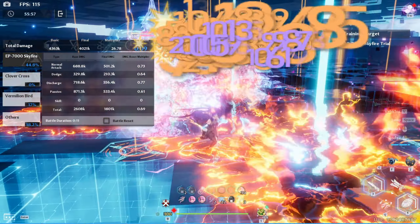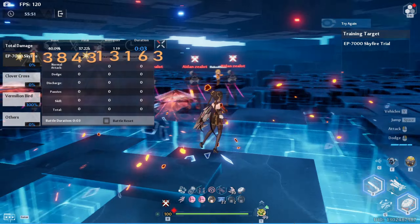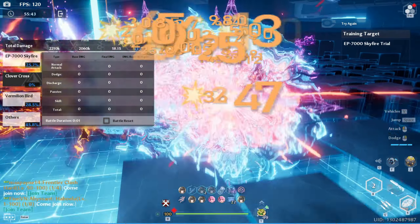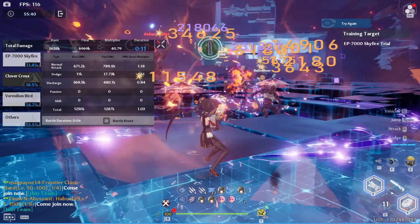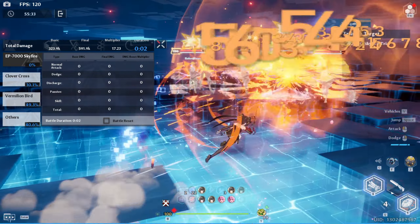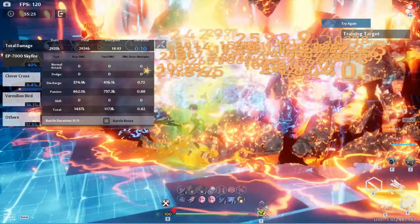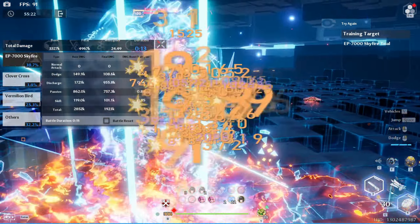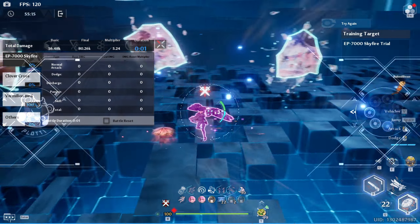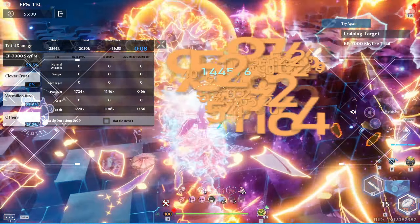Is she a DPS? I mean, she feels very on-field. It's like a mixture of Annabella. So I think immediately, if you like Annabella gameplay like I do, I'd say this is probably a must. But then what team? I would almost say a team like this — maybe swap in Lequa instead of Annabella. It's actually still really good, though. I said it had a Cobalt in it — I don't use this team because I'm a tank.